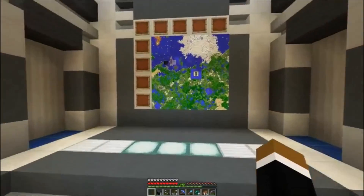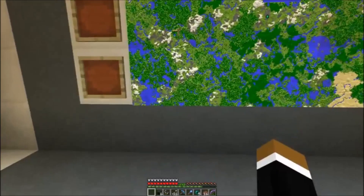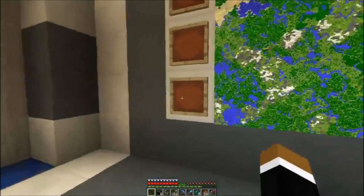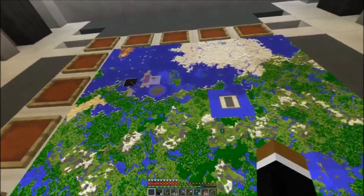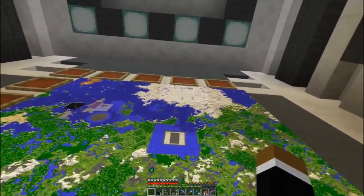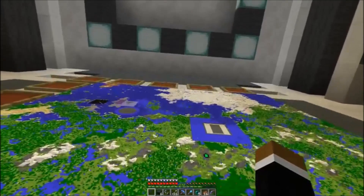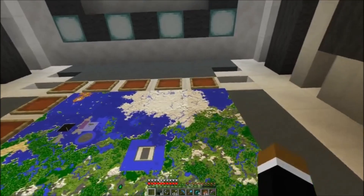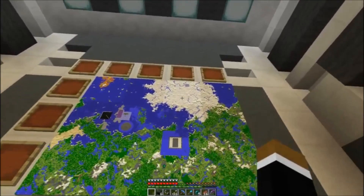Here is our big map overview. Those are 1024 by 1024 maps and we need to make 9 more. But we can already see the main project I want to show you today. This here is our old ice farm, and the big square at the top is our new ice farm that I want to show you today.